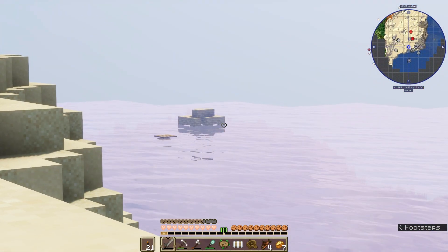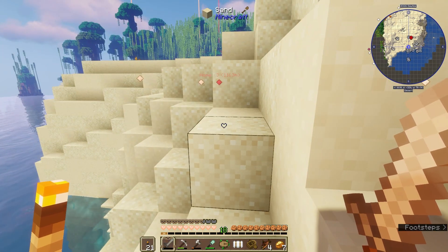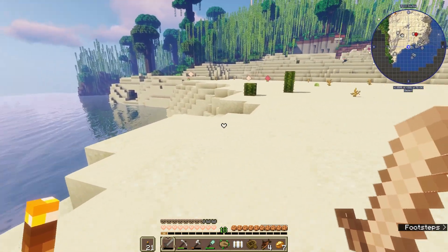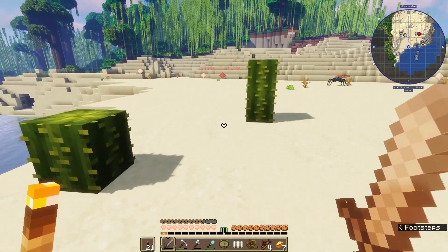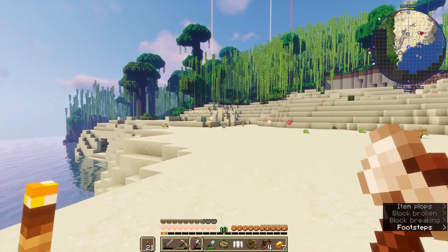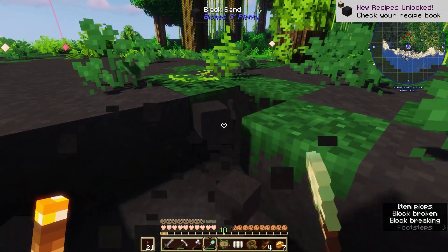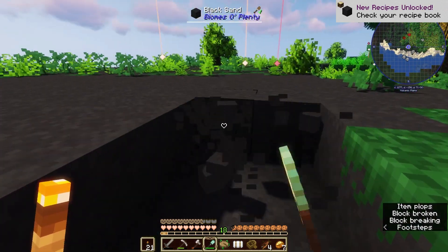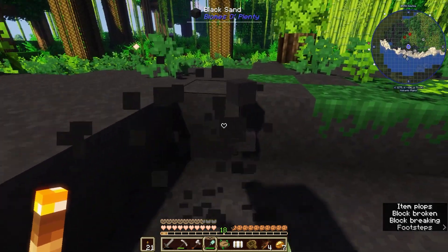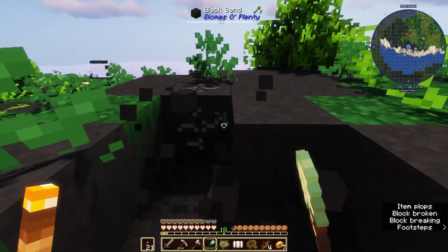I'm gonna stay away from that — there's something in the water again. I don't think I want to risk it. I don't know what that fly thingy is but I don't want to go near it either. Oh, we've hit black sand! I'm not sure exactly what black sand is but I'm taking some. Maybe we can make it into sandstone and use it for like kitchen tiles — that would be so cute!